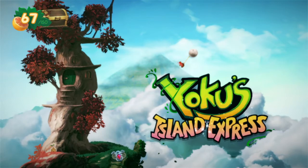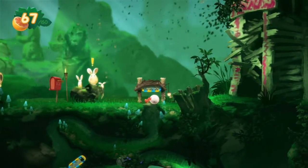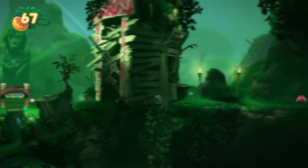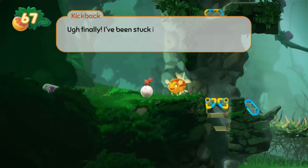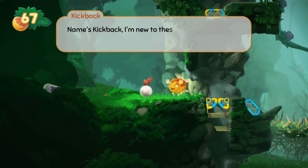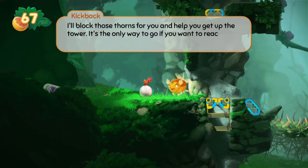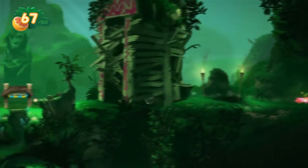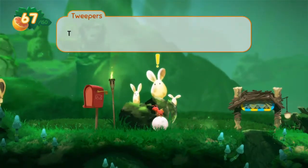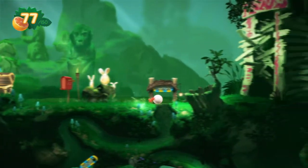We get launched. Title card: Yoku's Island Express. Very nice. Time to go back down. Oh hello — hi friend. 'Finally, I've been stuck in that smelly old pot for way too long. Name's Kickback. I'm new to these parts. I figure I owe you for letting me out — I'll block those thorns for you and help you get up the tower. It's the only way to go if you want to reach the village.' Let's hit our save point. Way to go — thanks for getting rid of those sootlings, there's someone else's problem now. Here's a bunch of fruit.